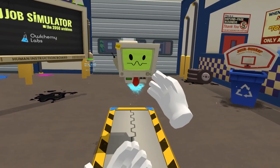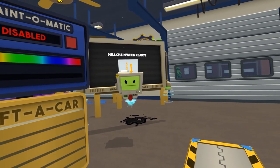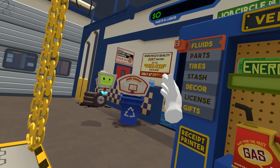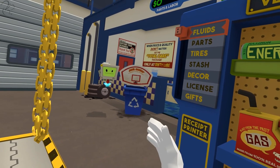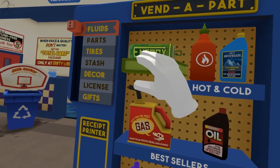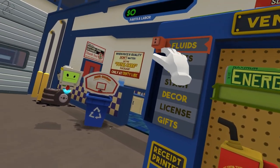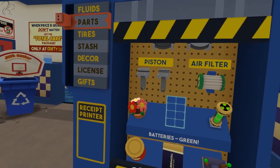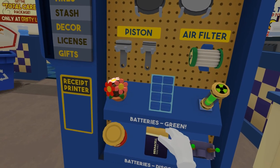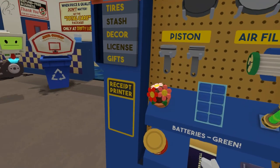Hello, human. Hello. Great simulation of Auto Mechanic. Take a look at this board for instructions. Pull chain when ready. Look at this place. We've got parts and labour costs up here. When price and quality don't matter, get the total care package - only at Grifty Lube. And then we've got this vendor part thing, where we've got fluids: antifreeze, oil, gas, different coloured headlight fluid. Parts: new headlights, piston, air filter. Some radioactive tube. Batteries are green - batteries discount. And what looks like a solar panel. Tyres.